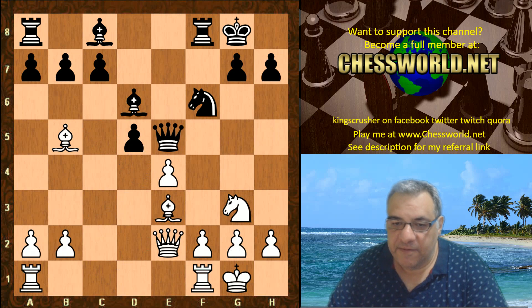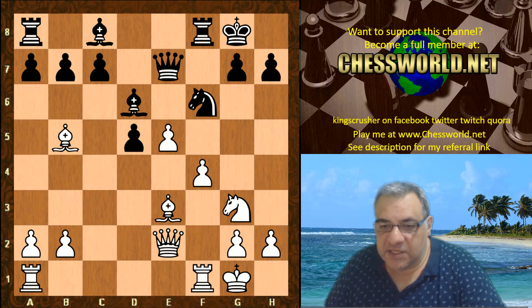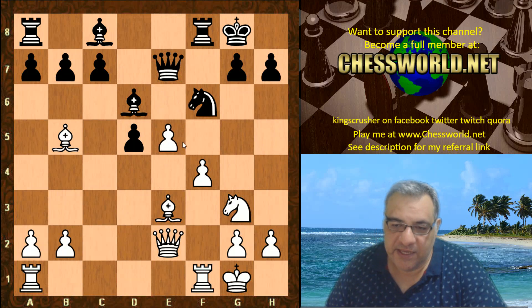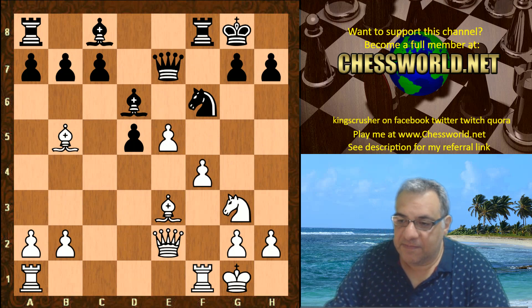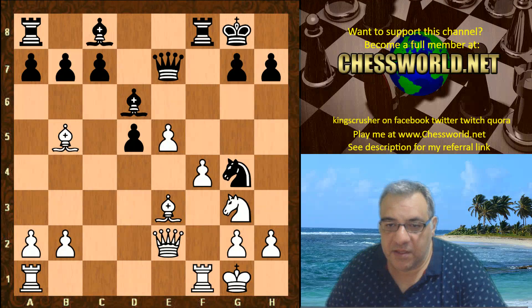d takes e4 — now here after Knight takes d4, c takes, Queen takes d4, Bishop e3 — black plays the provocative Queen e5. We have f4, Queen drops back, and now e5, so this is provoking some weaknesses because f5 is potentially vulnerable, and in fact black plays Knight g4, not minding the possibility of an imbalanced endgame.